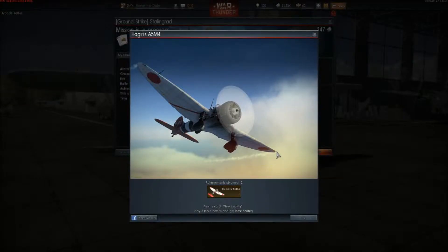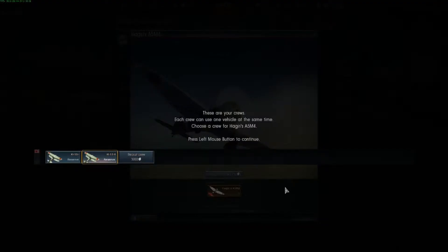Mission in progress. Yeah! Next reward — new country. Play three more battles and get a new country. Achievements obtained: three. Sweet. These are your crews — each crew can use one vehicle at the same time. Choose a crew for Hagiri's A5M4. Choose a crew — there we go. Yes, I guess I did it.